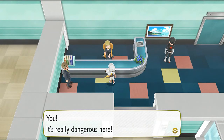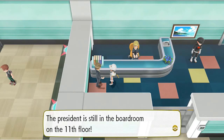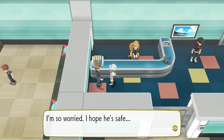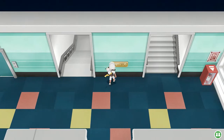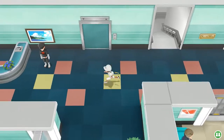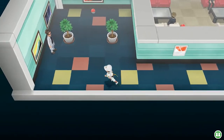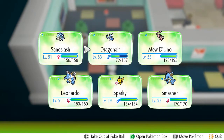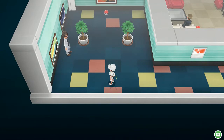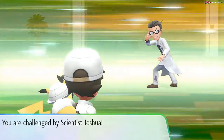An NPC says it's really dangerous here and asks if we came to save them. They mention the president is still in the boardroom on the 11th floor. Holy crap — we're only on the sixth floor. Wait, actually it's the seventh floor. We still have a ways to go and a lot of Pokemon to beat. Let's switch out Pokemon — let's go with Sandslash.